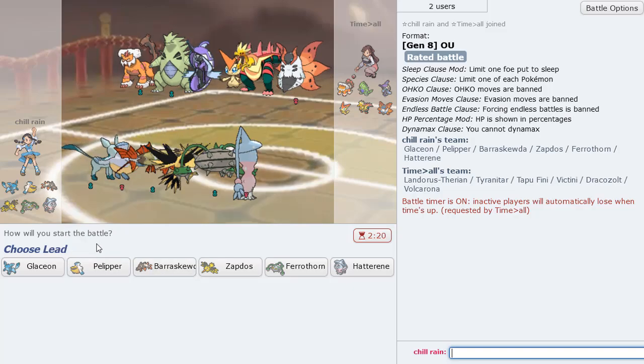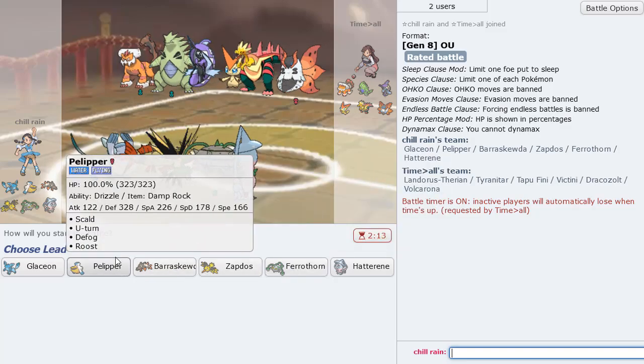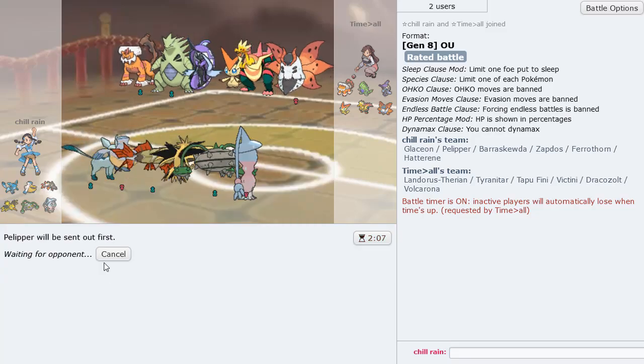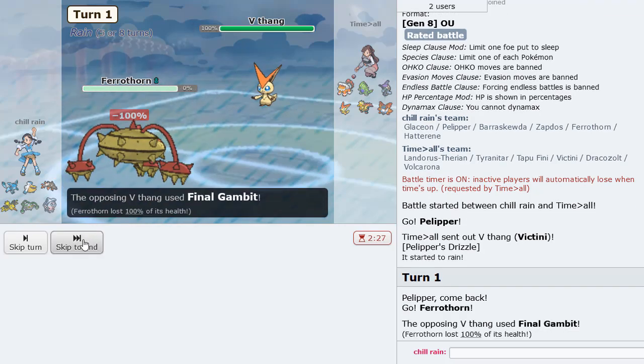This is why you never quit the game early, because you never know what's going to happen — a lot of things can happen between the second-to-last turn and the last turn. I think I'm just going to lead Pelipper, get the rain up, then go Ferrothorn on a potential Bolt Strike. Ooh — Final Gambit. That's tough.